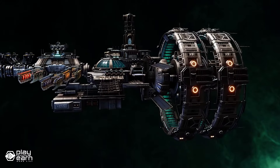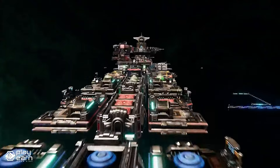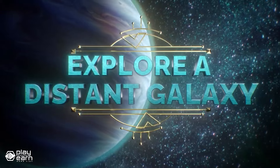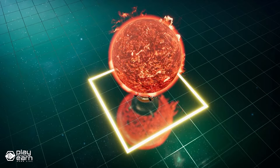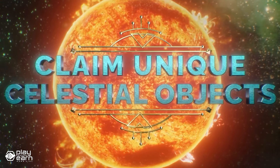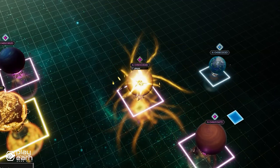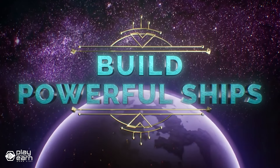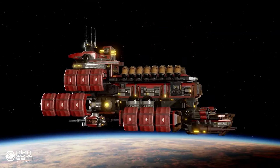You can generate and consume resources such as ore, vapor, and composite, which are used for crafting, trading, and progressing in the game. Resources can also be harvested from mines on celestial objects or salvaged from old ships. You can engage in strategic combat and participate in battles with enemy fleets using different types of ships and technologies from three galactic factions. Combat can take place at home bases, celestial objects, or other locations in future updates. You can also participate in narrative-driven missions and discover new celestial objects and secrets in the galaxy.